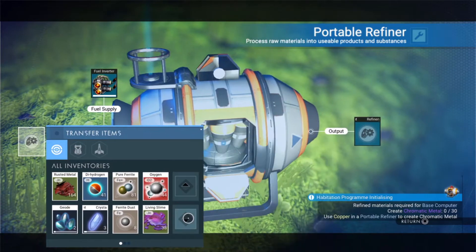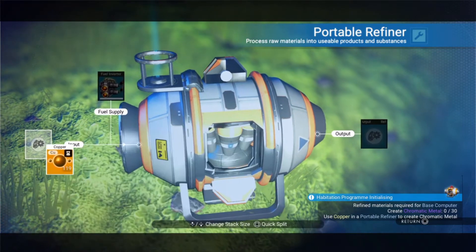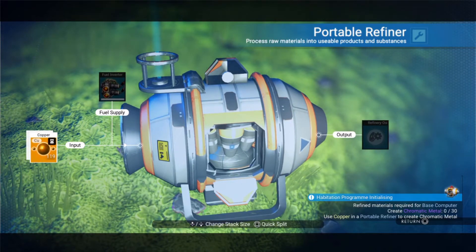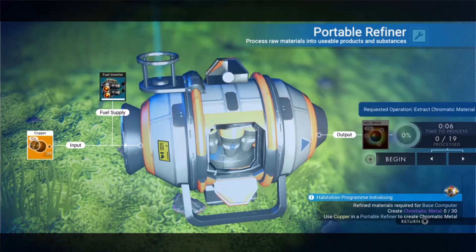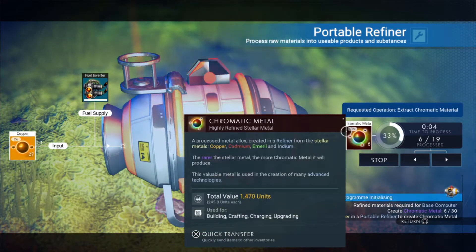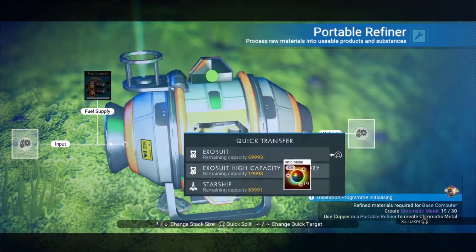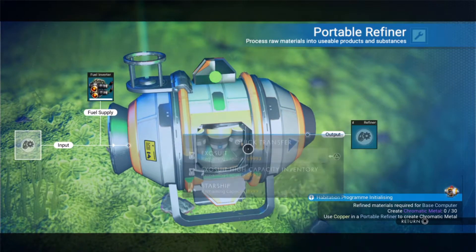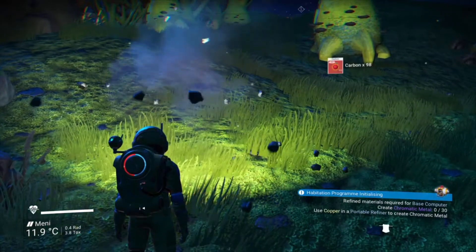Where is the copper? I need to scroll down — there it is. In goes the copper. I'll place it according to how much chromatic material I need. Let's begin the process. It's done. Let me just transfer that to my exosuit. I cannot take back my carbon, so I'll just pick this portable refiner up.